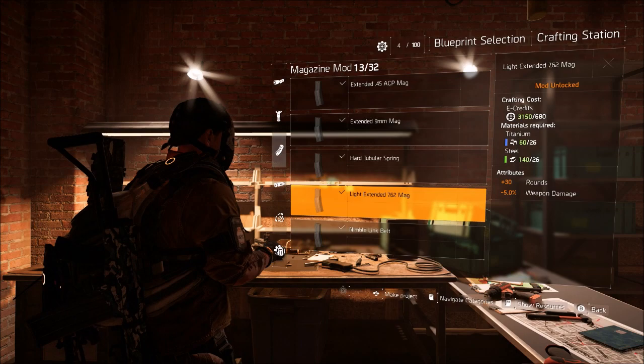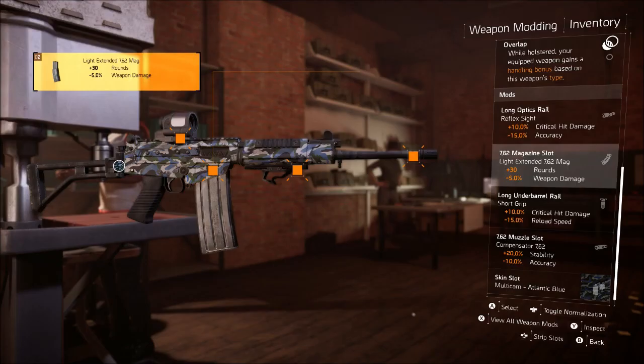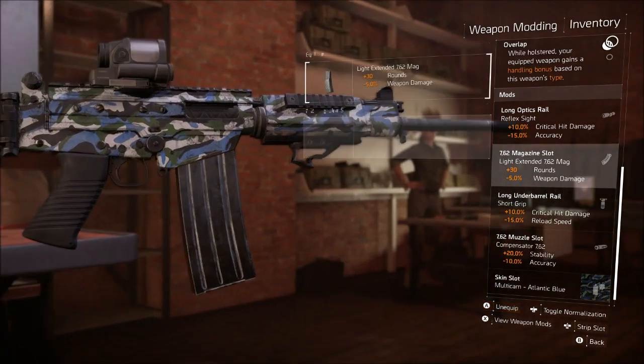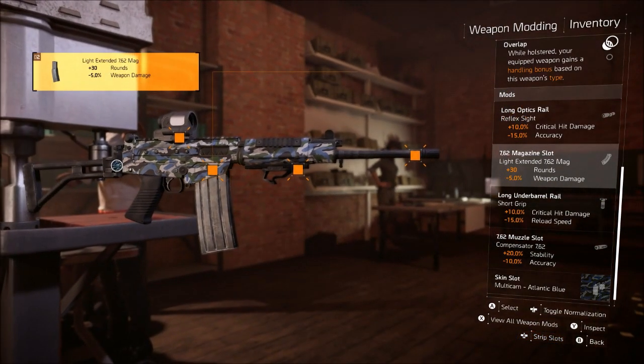You get 30 additional rounds and negative 5% weapon damage. So far this is my favorite attachment for mags in the game, mostly because I do like 5.56 round guns like the TAR or the SCAR, but I'm a huge fan of the AK. You also get an extra 30 rounds, and it's nice if you have a Legro on your weapon for that 10% rate of fire, which is really nice for weapons like the FAL and the AKM. You can see here this is the mag on the FAL, or the SA-58 — I think you can throw it on both those weapons.